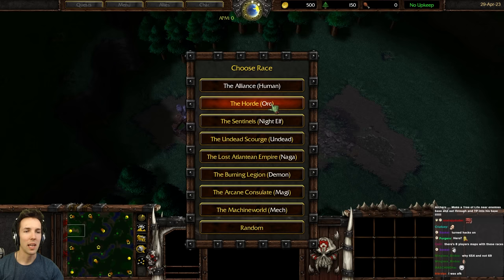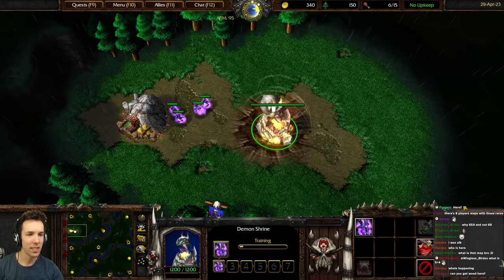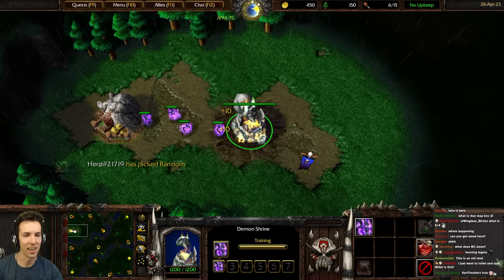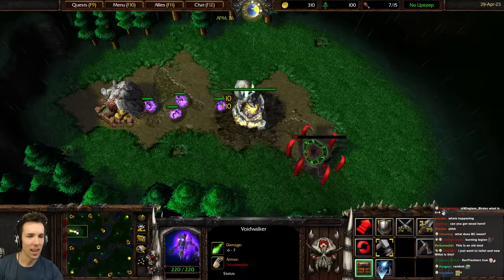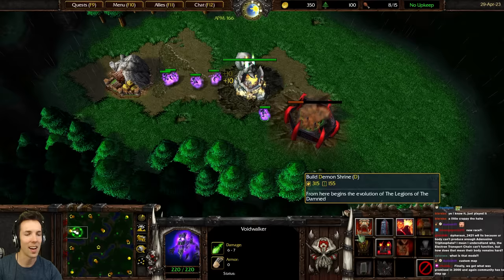All right, we're playing the eight-player altered melee map again, where you can choose your faction among eight races — not just Naga and the other four races, but also demons. There's two other races I haven't tried yet. It looks like when you pick, that's when your main base spawns, so I probably had my base starting before his.